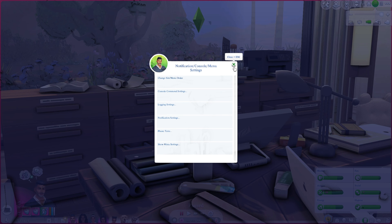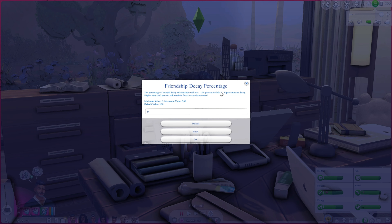Moving into Relationship Settings — I've changed the friendship decay percentage. Friendship decay is a normal thing in real life, but I don't want it in my Sims game. There's already so much to do, and having to contact friends every day to avoid losing relationships is overwhelming. I have it set to zero so it will never decay on its own. Anything higher than 100 makes it decay faster.